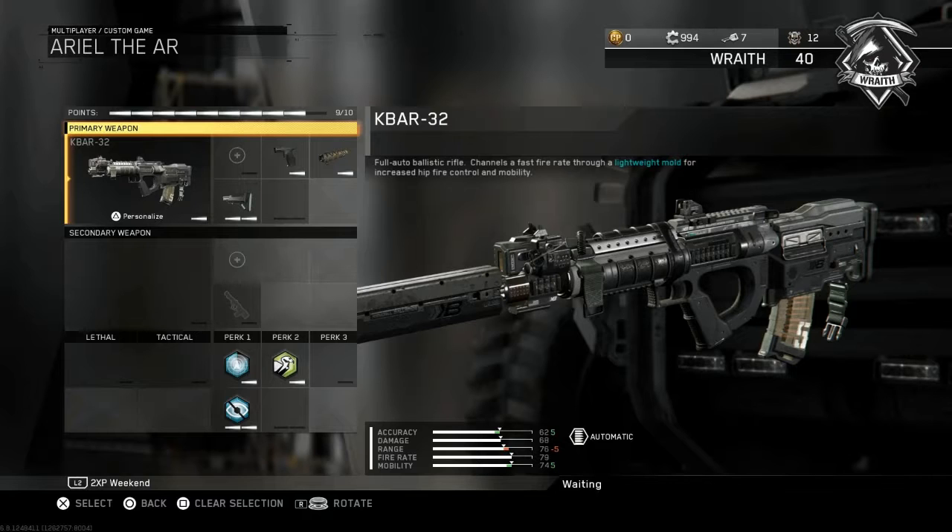We're starting on the K-Bar, which is a very popular assault rifle. It shoots really quickly and has the highest movement speed of all the assault rifles. We're giving it a suppressor — even though the K-Bar is one of the weaker ARs, its fast fire rate means the suppressor won't hamper damage much. Since it has very low recoil we don't need a grip, so we're adding Quick Draw to snap on targets at close range, and Stock for mobility at longer range.